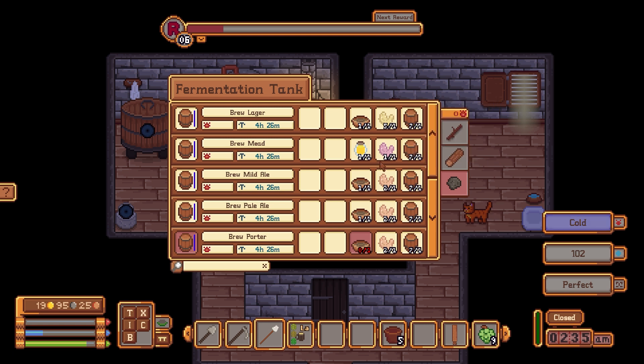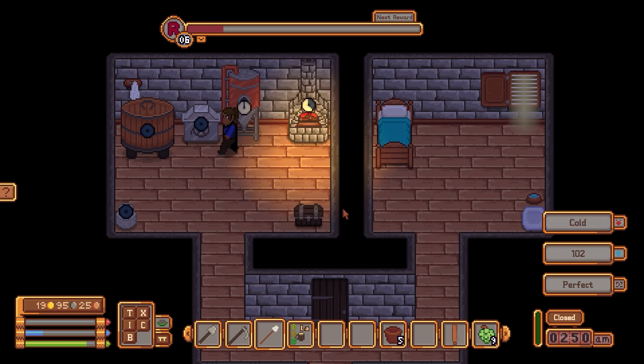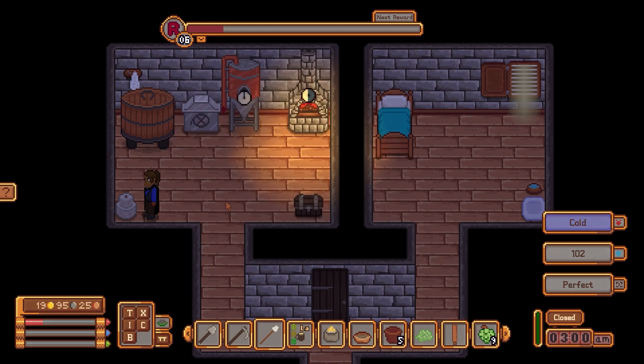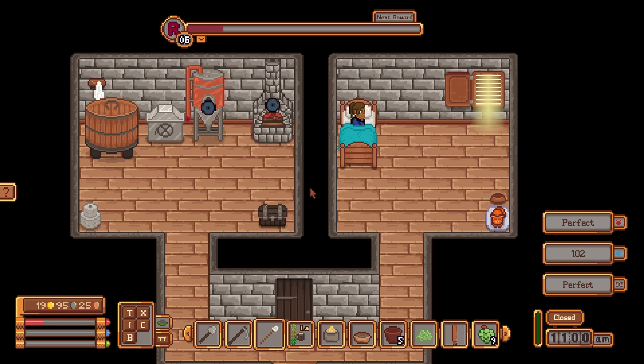Now let's do something else. We need more honey — let's go order more honey. Let's do that with apple and pears. I hate pears in real life but we'll do apples and pears. Let's do all three of those.